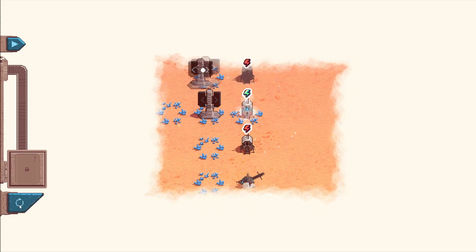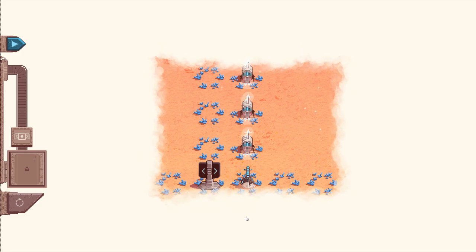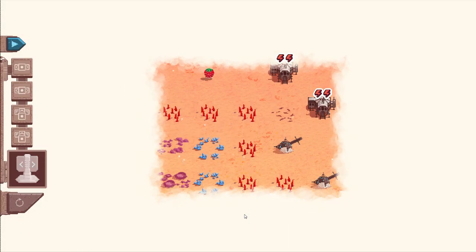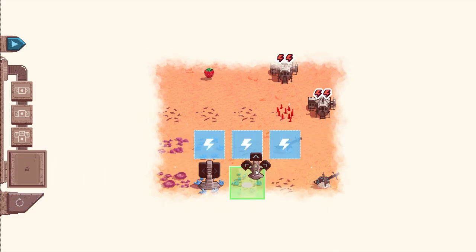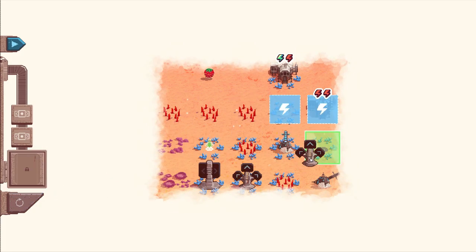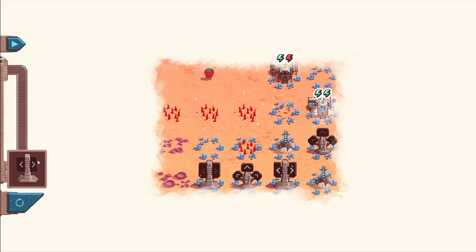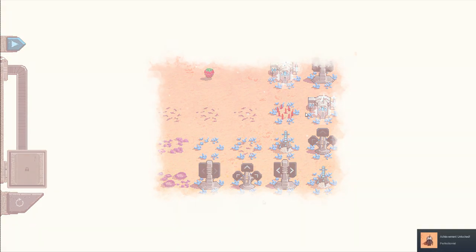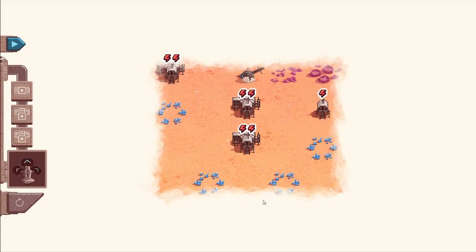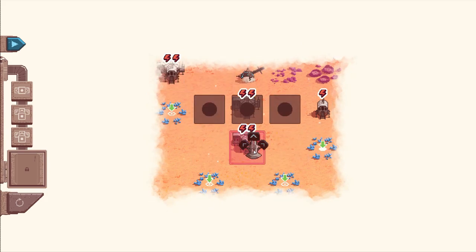That ordering becomes super important because the map state changes from turn to turn. You can only place pylons in the direction you're going based on what you've lit up for electric and water, but a square you've just gained access to might have spikes pop up or an alien move into it, making it unsafe to place something there. So you really need to be careful — sometimes it takes back and forth thinking: if I go there on turn three it's blocked, so I need to do it on turn one or four. You can often see a simple path from A to B, but because the level changes state, you have to approach it very differently. It reverse-engineers how you think about a level, and it's actually really quite clever and enjoyable.